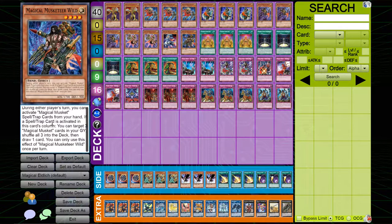I played one copy of Musketeer Wild. This card is like a mini Pot of Avarice — you return three cards to the deck, shuffle, and draw one card. It's not very good, which is why I only played it at one.